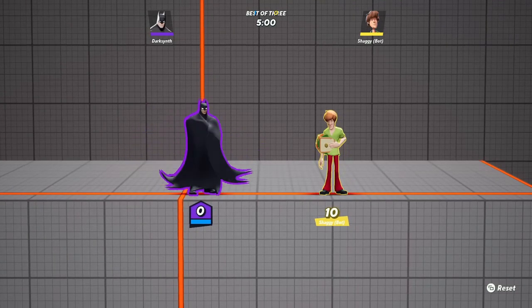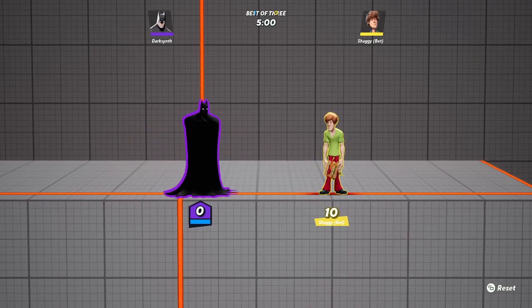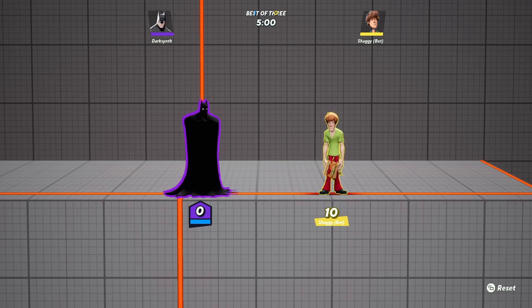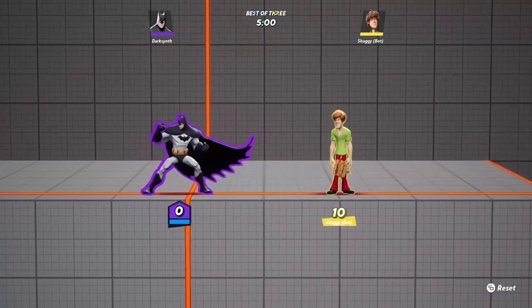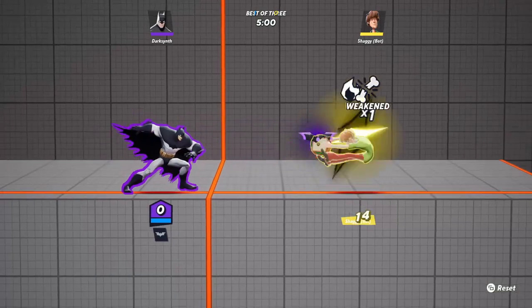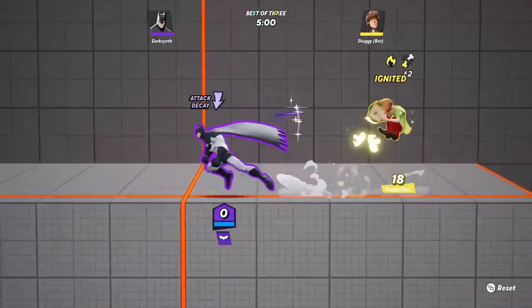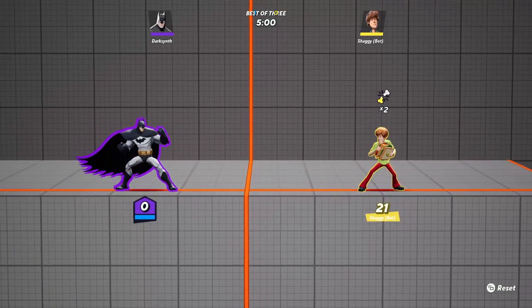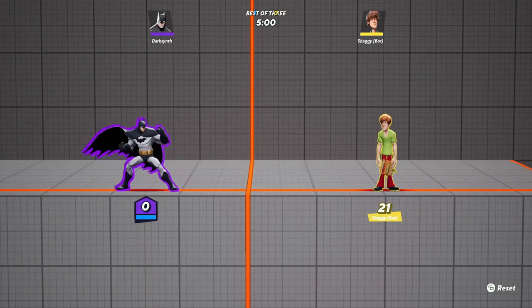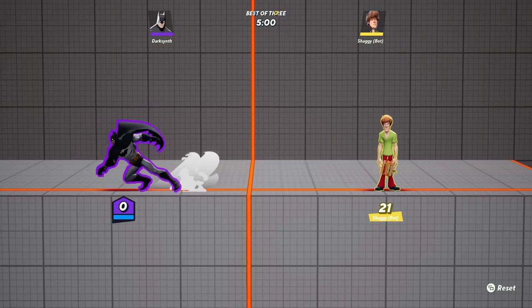They stated Batman's Batarang pickup cooldown created very small windows where the Batarang wasn't in play. This change should make it so opponents of Batman have a larger window between Batarang attacks to gain advantage. Even fighting other Batmans, it felt a little hard to try and get in because he was just able to constantly throw his Batarang due to how fast the cooldown was.